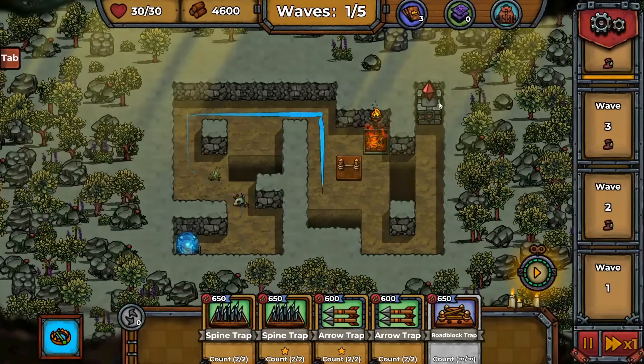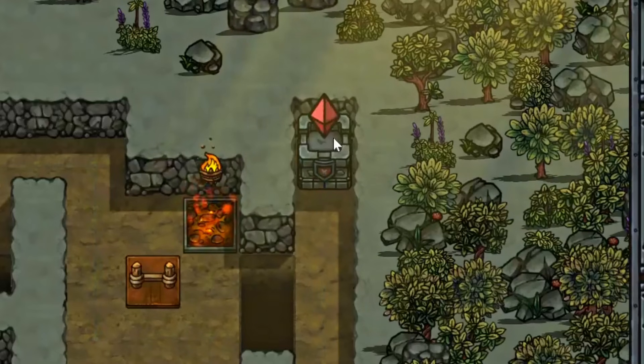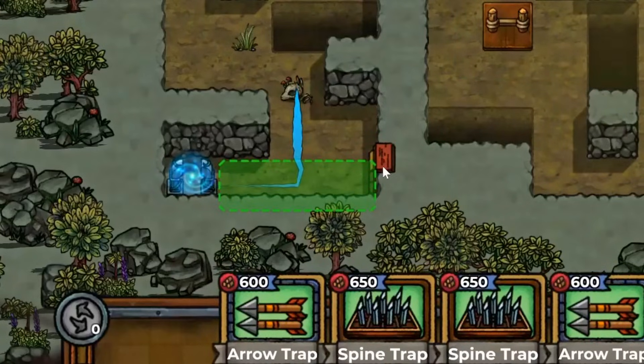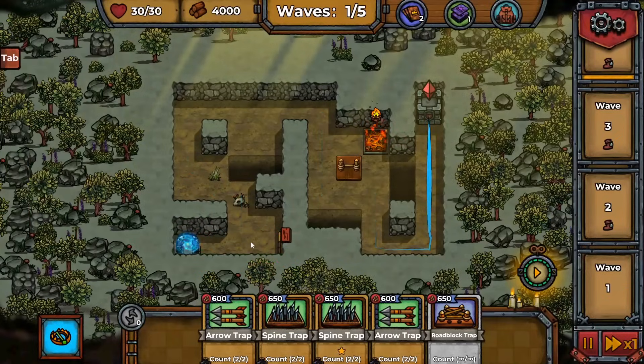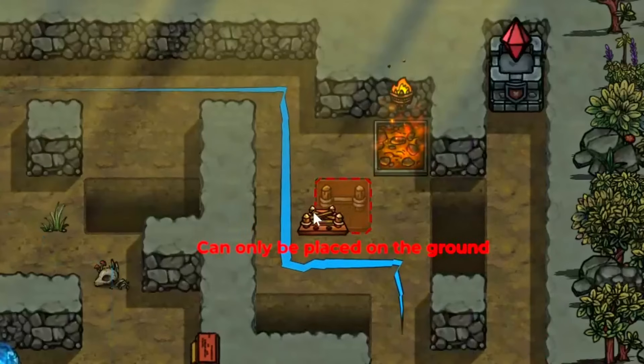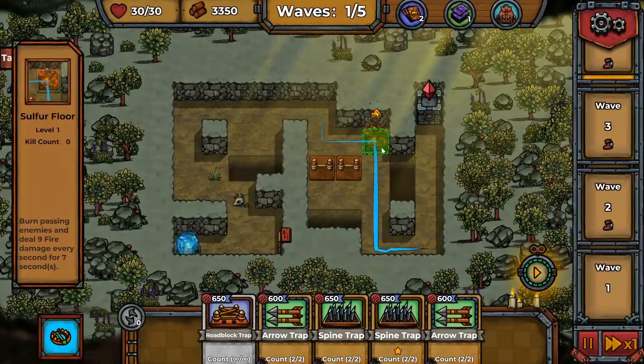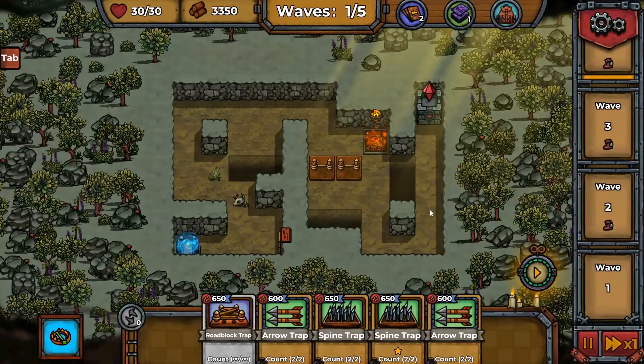We have a bunch of enemies trying to destroy this crystal, so we need to line their entire approach with traps — like arrows that shoot them when they enter the area. We can also put down roadblocks to adjust their route, so instead of going this way they'll be forced to go through this fire trap that's already here.